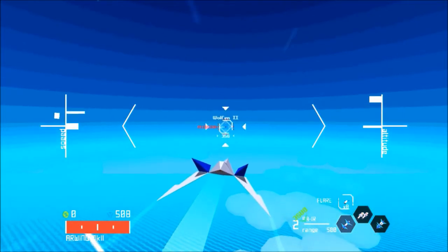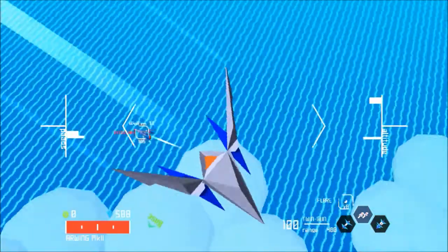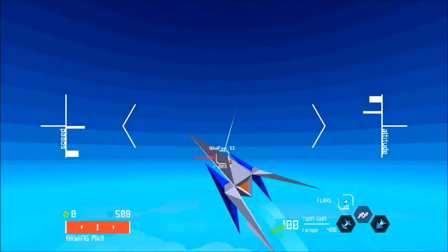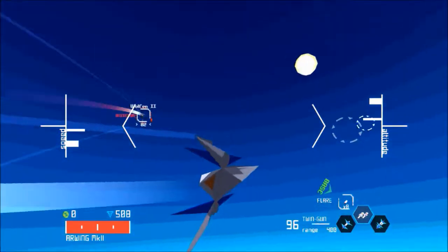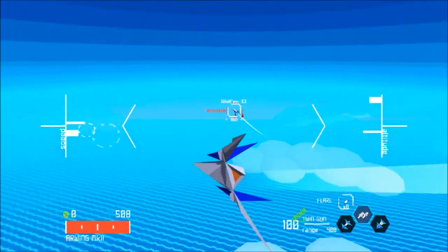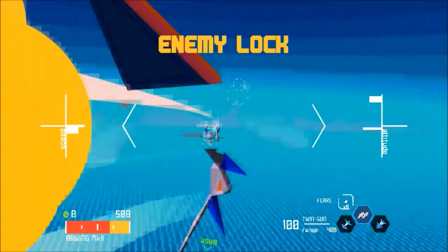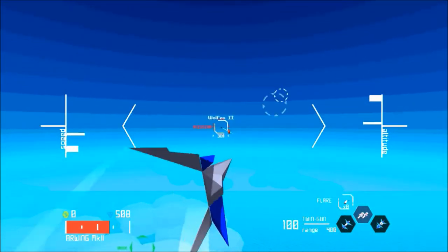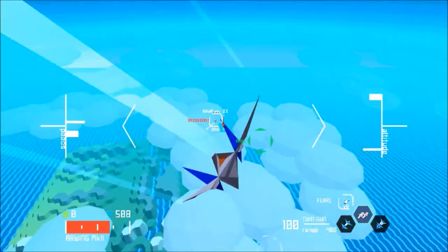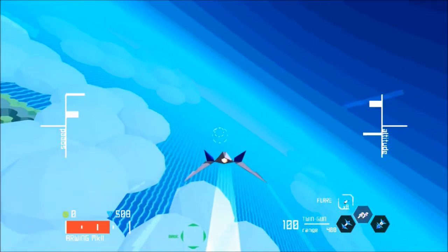This fight also went by pretty quickly, largely due to these IR missiles and the fact that the enemy isn't actually as maneuverable as I thought they would be. Even gunning them down has been surprisingly easy. You disappoint me, Wolf. But I think it is really cool that somebody actually went through the trouble of making AI Wolfens to fight, and the Arwing model — the low-poly Arwing is perfect for this sort of game. Let's finish him off with an IR. There we go, that is Star Wolf round two, all done.